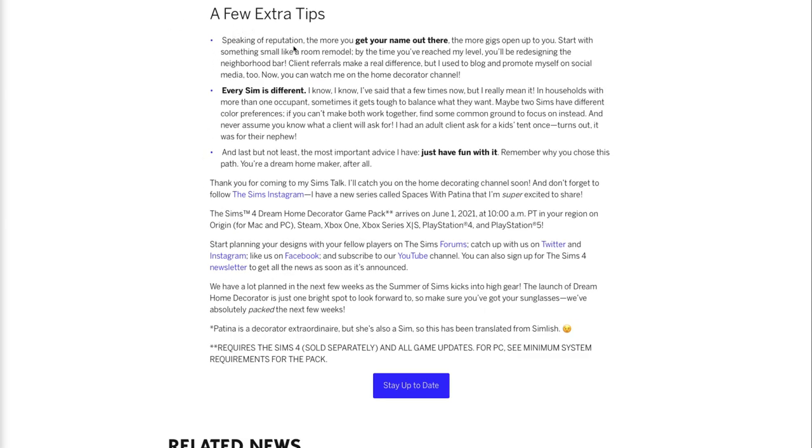A few extra tips: speaking of reputation, the more you get your name out there, the more gigs open up to you. Start with something small like a room remodel, and by the time you've reached a high level, you'll be redesigning the neighborhood bar — so it's not just homeowners, you can actually redesign commercial buildings too. That's fun.